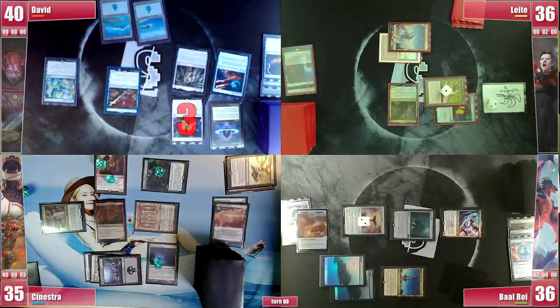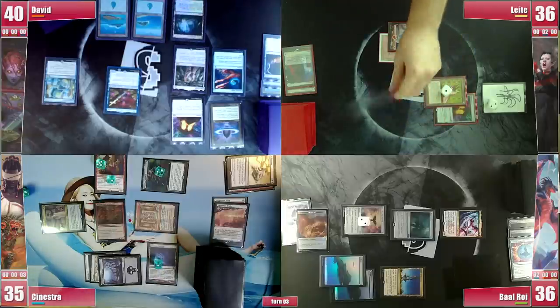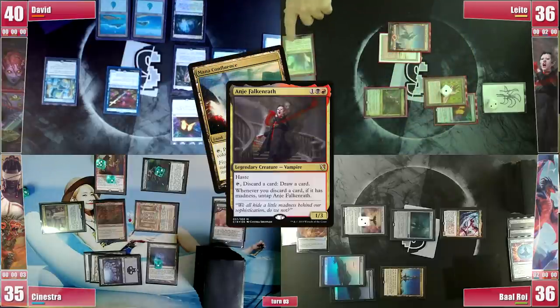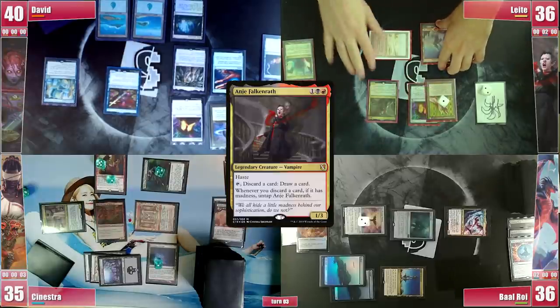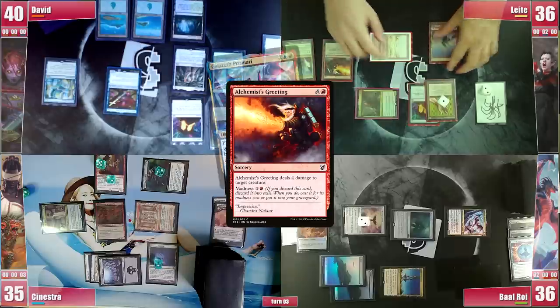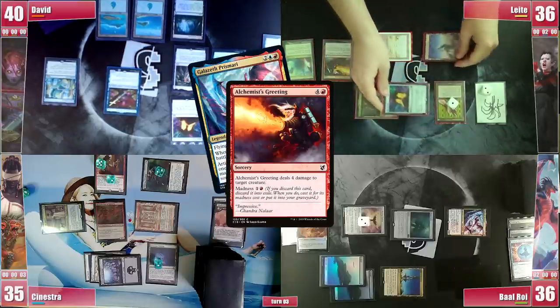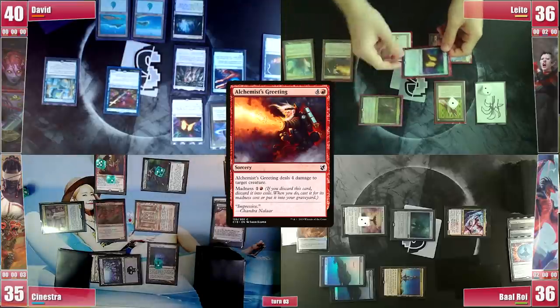Sinestra sadly passes and David actually wins his Crypt roll. He simply plays a Misty Rainforest and passes fully untapped. On his end step Leite activates Anya discarding a Mana Confluence and getting to his turn. He also wins the Crypt roll and proceeds to activate Anya, discarding Alchemist's Greeting and actually casting it, targeting Galazeth Prismari. Baal alerts him how Tymna can draw more cards than a Drake can — they agree to disagree and the choice is locked.